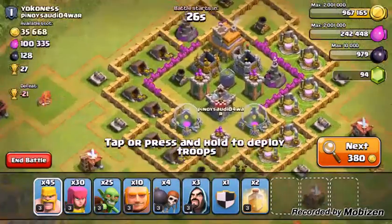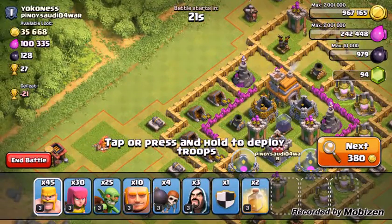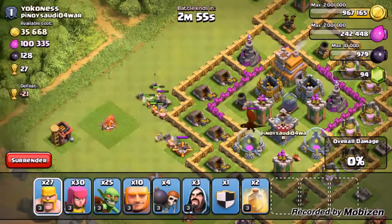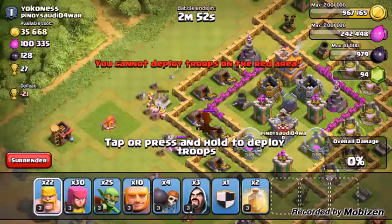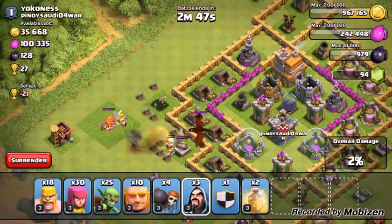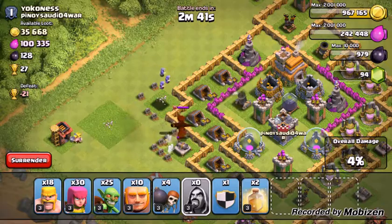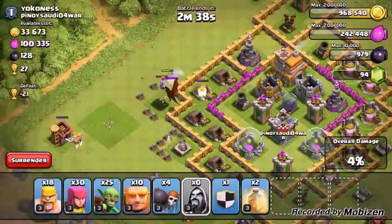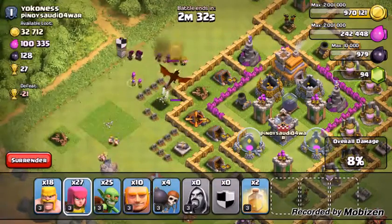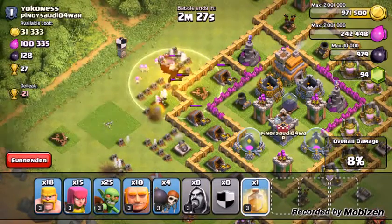So this base, I'm actually gonna attack this — this will be a good attack. So I draw out their clan castle, and once both of these go down, I can drop a few wizards to draw out their clan castle member, and drop my archers on them. Drop a heal spell real quick right there.